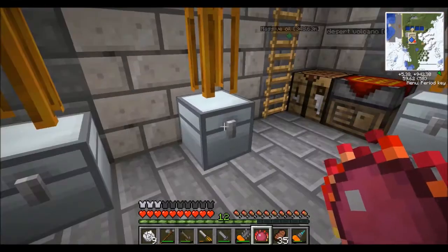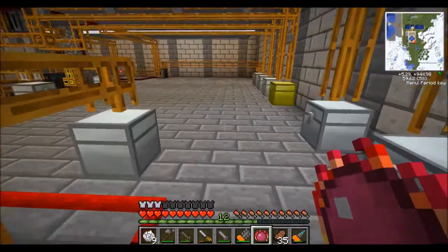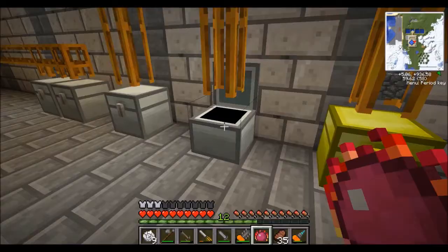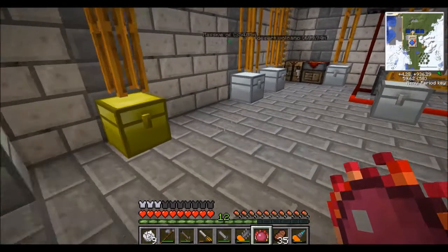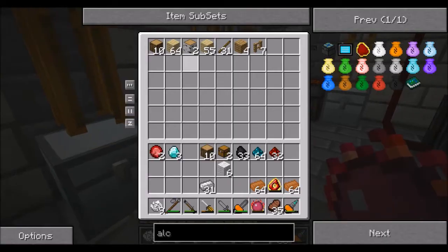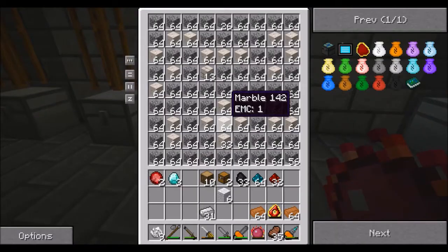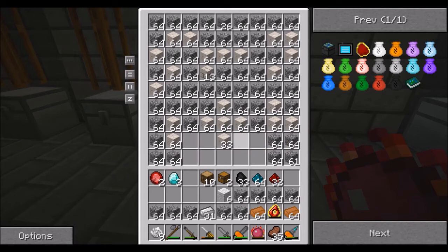Next we need coal and charcoal. I don't think we've got any charcoal — it's all coal in here. So we'll take some coal, we'll make some charcoal — 10 charcoal will do. We need a piece of redstone, some iron, cooked stone. Where am I going for stone? The gold chest — and it's full.